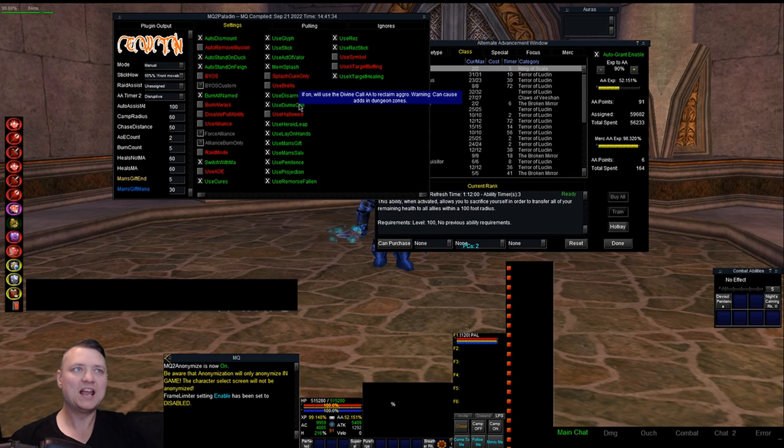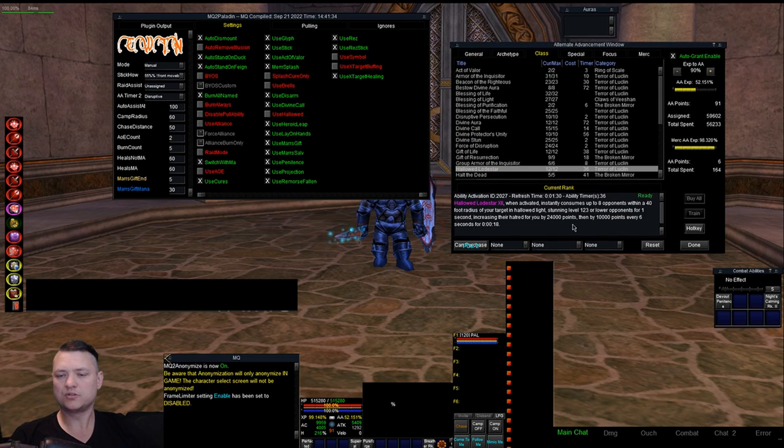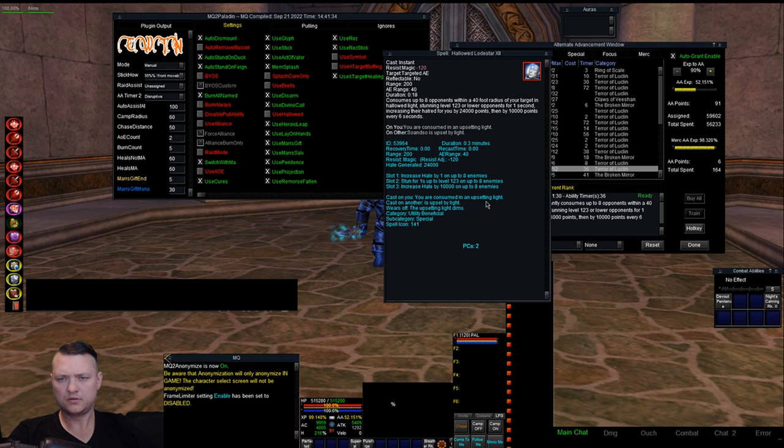Divine Call — this is for aggro. We do this if we're tanking. It's not quite as cool as the SK 'get over here' scorpion spell, but you actually drag a mob around — it's really good. It does not throw them up in the air. There's an option to turn it off if you don't want to use it. Hallowed — this is the AoE stun threat with a crazy radius. We only use this while tanking. It has a range of 200 with an AoE radius of 40.